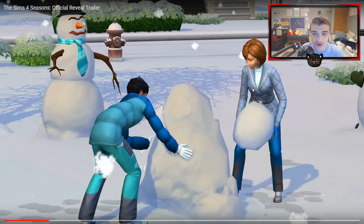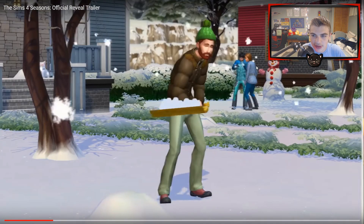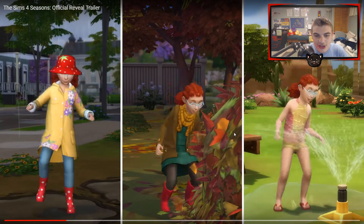Here we see a scene that looks aesthetically amazing — the roads, the snow, how the Sims look in the snow. Some people are taking a selfie in front of their snowman, and this person is actually shoveling snow. Then we see the same guy raking leaves in fall, and a girl jumping in puddles, a pile of leaves, and a sprinkler. I can't believe they added something as intricate as the sprinkler.